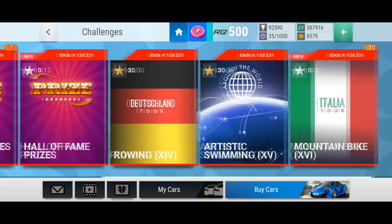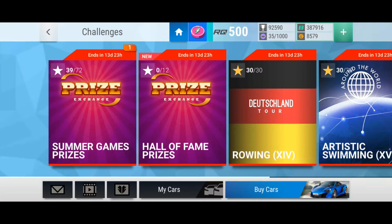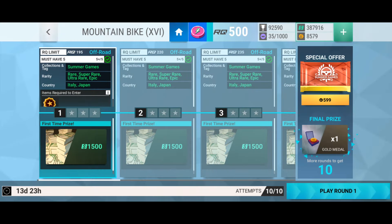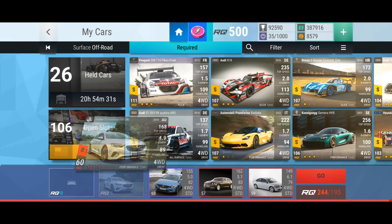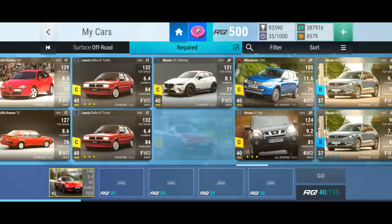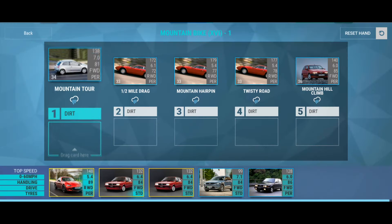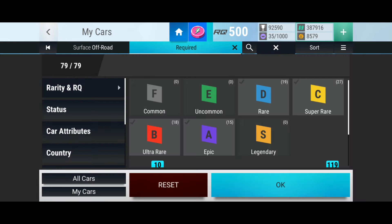We've got three more challenges going on here. I've done two of them so I can get a couple of packs. I'll do the third one now and we can get the Honda. It's called Mountain Bike. We've got plenty of points to do it. Let's just find some appropriate cars and jump in. These challenges haven't been that difficult if you have the cars. I've got a really big garage, and therefore a really big Summer Games garage.